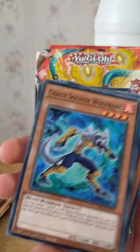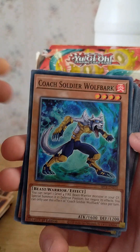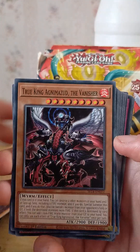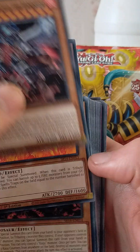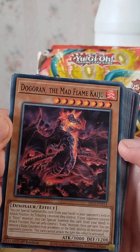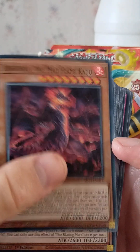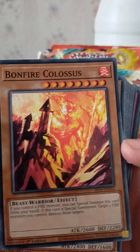Blaster, Dragon Ruler of Infernos. Burner, Dragon Ruler of Sparks. Coach Captain Bearman — oh, I really like this one. I think I was gonna get this one in secret, I think it was from a Mega Tin, I'm not really sure. Coach Soldier, Wolf Bark, True King, and Angry Mizu the Vanisher, Infernal Flame Emperor.